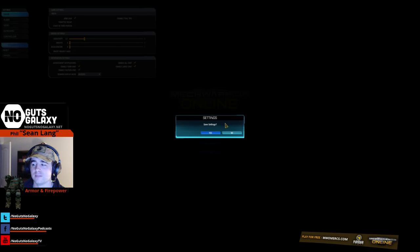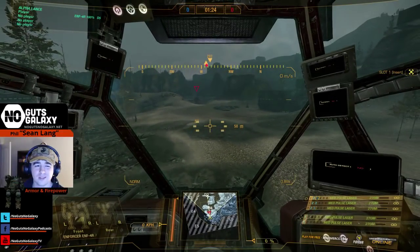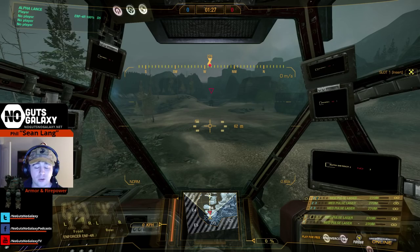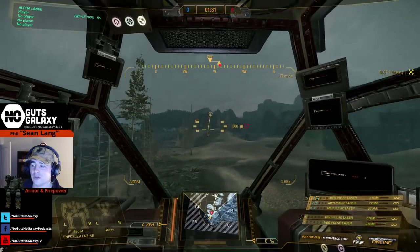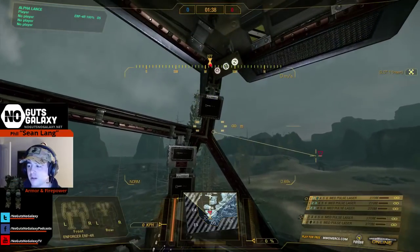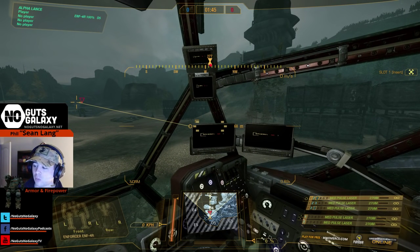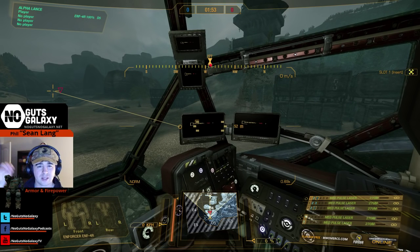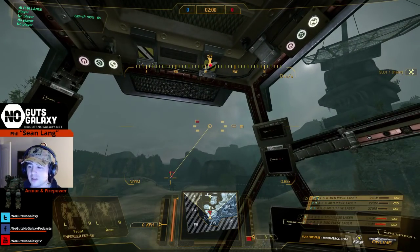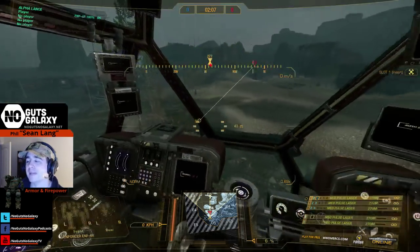The next thing is arm lock. As you can see, I only have one reticle, but you can change that. I'm going to hold down left shift — this is with arm lock on. If I hold down left shift, you'll notice I actually have dual reticles now. Holding D and left shift, I can aim independently with my arms. If you look at my weapon list on the right side, there are three medium pulse lasers on top separated from the others — those are my torso-mounted weapons. If I fire them, notice where my circle reticle is — they go directly front.